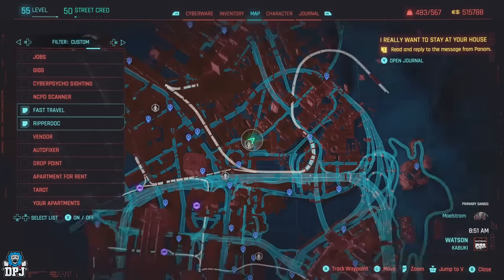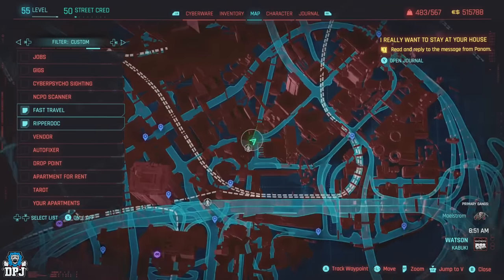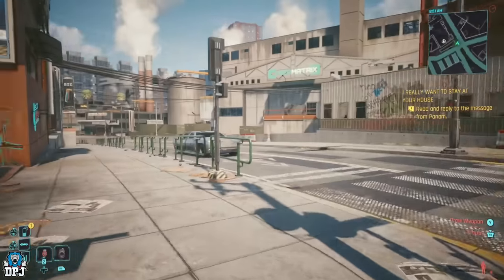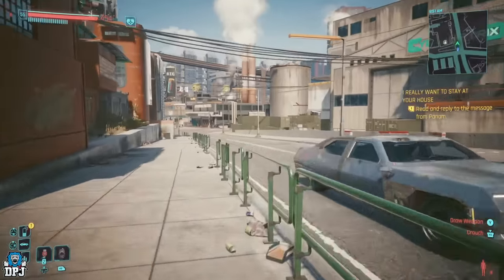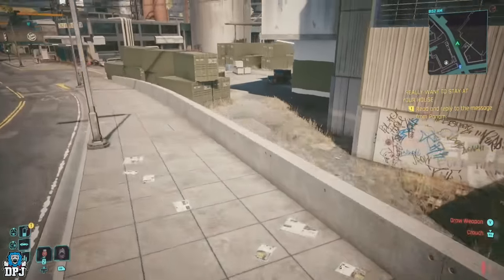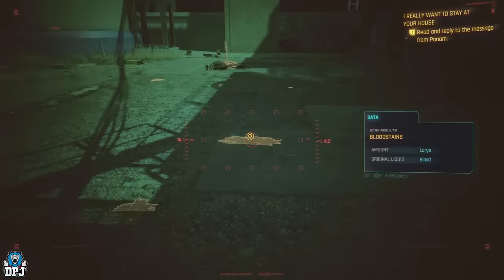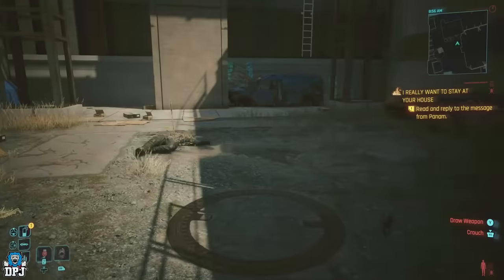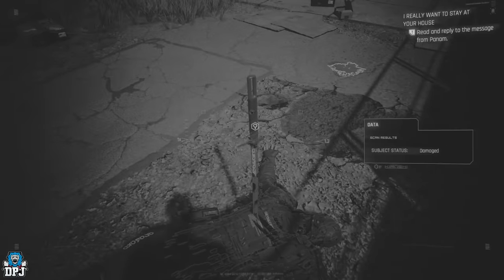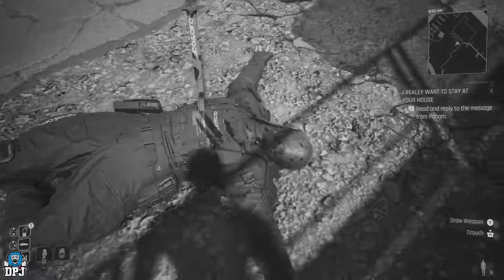First up, we have one which takes place within the Cybermatrix factory premises. The exact location is Northside Watson, near the Kabuki Market at the Pinewood Junction. Fast travel to the Kabuki Market and follow the path on screen. When you get here, there will be a spot where a deceased dude with a sword sticking out of him can be found. Upon scanning him, you will notice he has been wiped - there is no recollection of who this dude is, although he is wearing a Nausaka outfit.